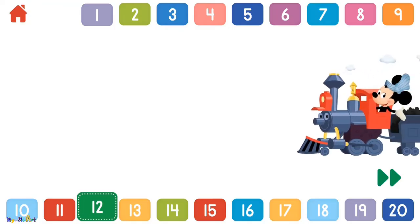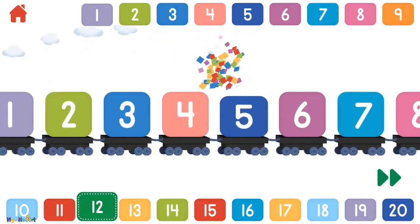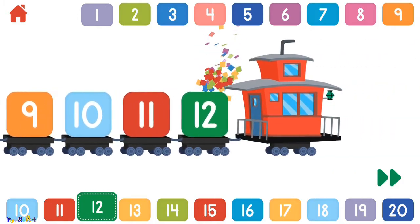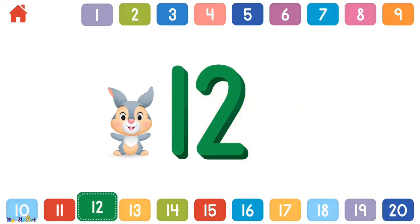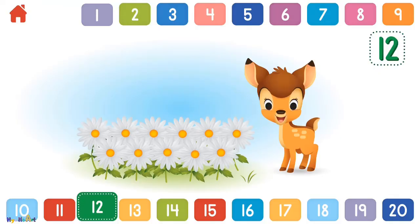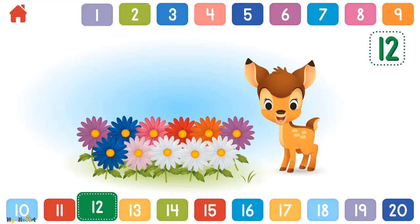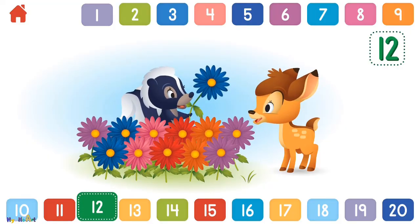Let's count to 12! 1, 2, 3, 4, 5, 6, 7, 8, 9, 10, 11, 12. Can you help Bambi count 12 flowers? 1, 2, 3, 4, 5, 6, 7, 8, 9, 10, 11, 12 — now that's flower power! You counted all 12!